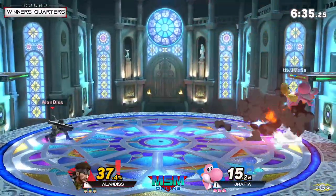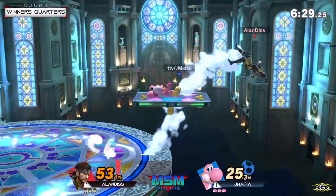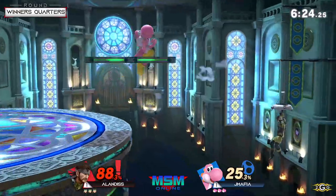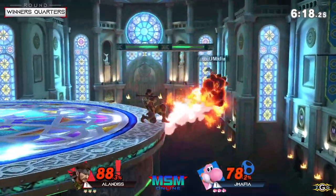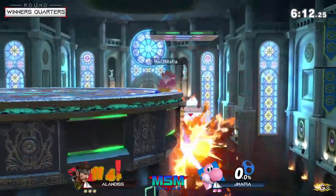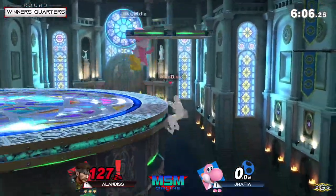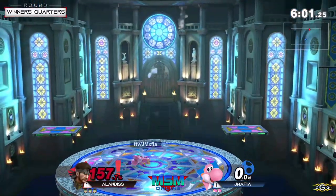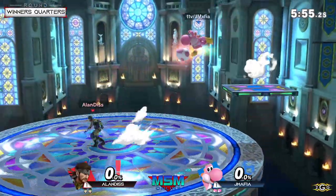Alan playing the neutral trapper again, forcing JMafia to let go of the stage and giving Alan a lot of stage control. What a reversal with the back air. The cypher is good off the deep end — gotta be careful. Nice platform use from Alan. Oh, the double jump armor into a punish on the air dodge — beautiful! Smart too because he held his DI inward so he could tech on the wall at Kalos. JMafia finally gets the stock.